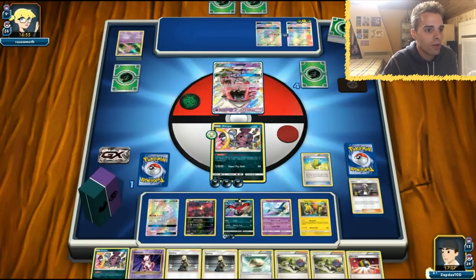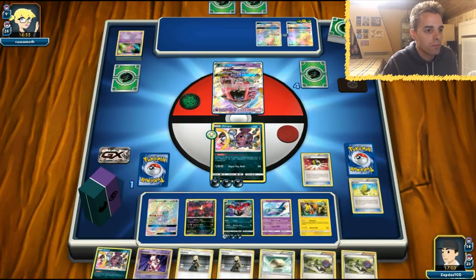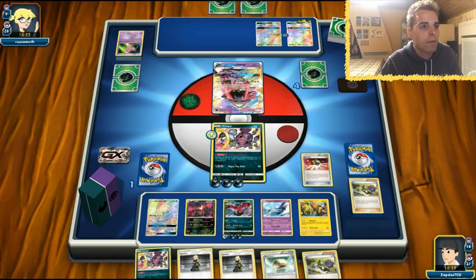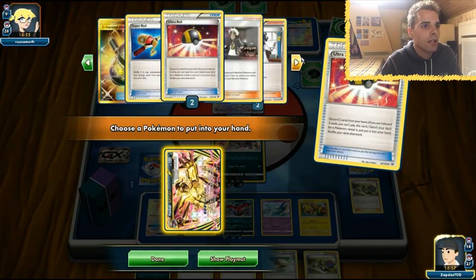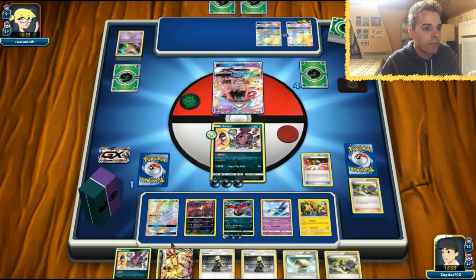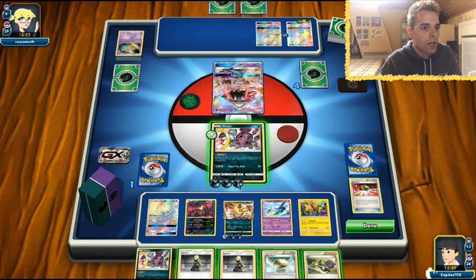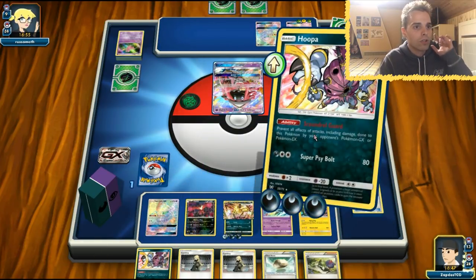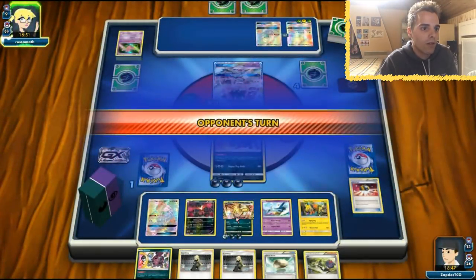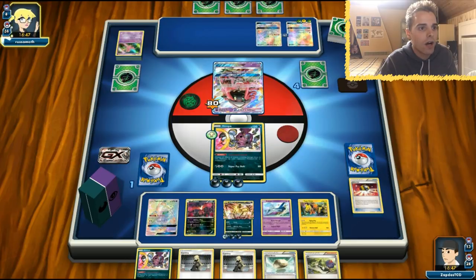Maybe we can get out E-Valto Break once again. Let's get rid of the Mewtwo and the N, and grab E-Valto Break once again. We only need one Darkness Energy and we can start using that attack of E-Valto Break to get ourselves to victory here. E-Valto Break shows up once again and we are just gonna use Super Psyball, so next turn we have access to the attack of E-Valto.